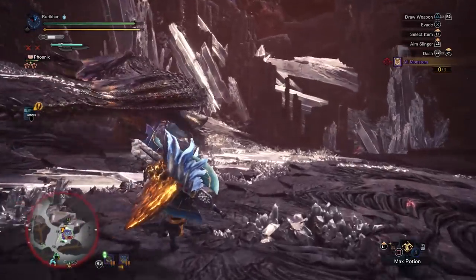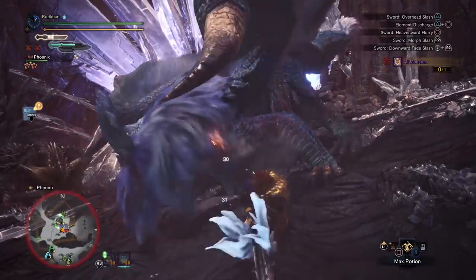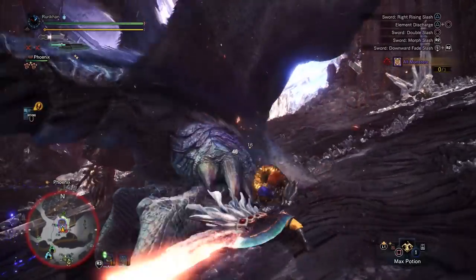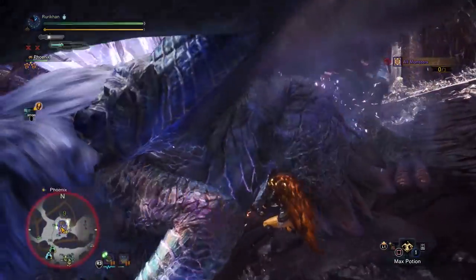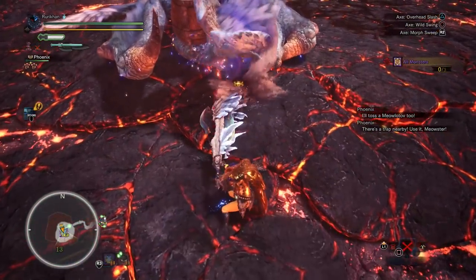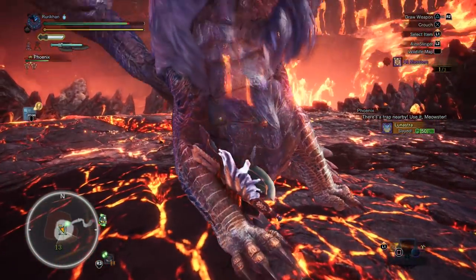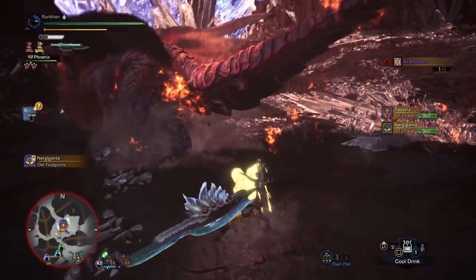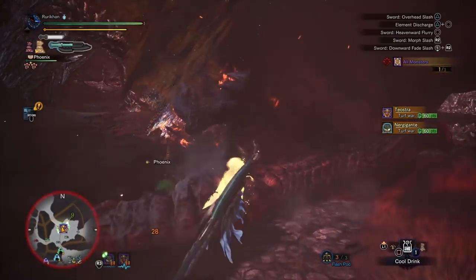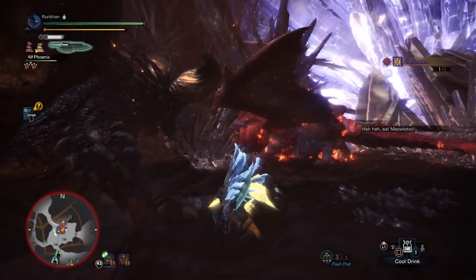The interesting thing about this build is that in neutral — meaning when your stamina is full and you're under no debuff — you're sitting at 45 affinity. If you're attacking weak spots as you should, you hit 95 affinity with white sharpness, which is a whole lot of damage. Looking at the gameplay, this is the Throne Taker event with tempered beasts. The very first time I tested it on a tempered Nergigante, the thing got absolutely destroyed.